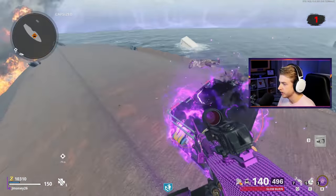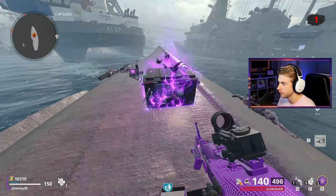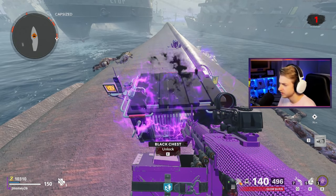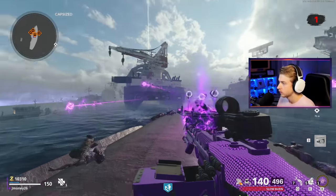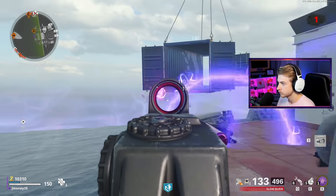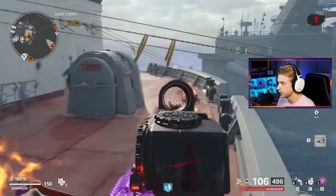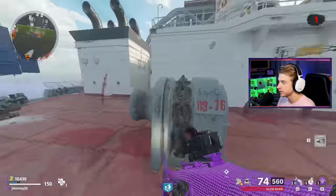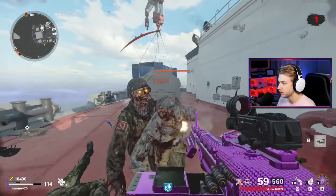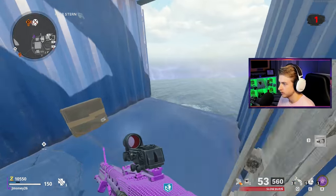Now we can do the black chest event. What I don't understand is we have to free this guy's soul from the box, but the second we hit it, he just flies away and we shoot him. So first one we'll go for is this one up in the shipping container. That was easy. The black chest event is so easy when you already have Pack-a-Punch, but the whole reason to do it is to get a free Pack-a-Punch — so it's like a catch-22.